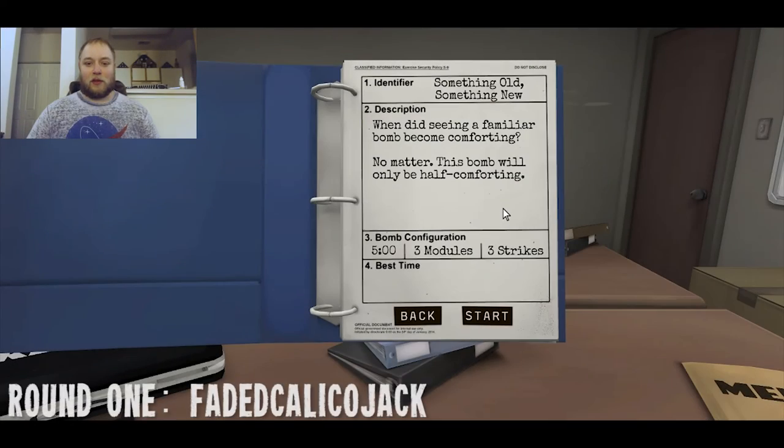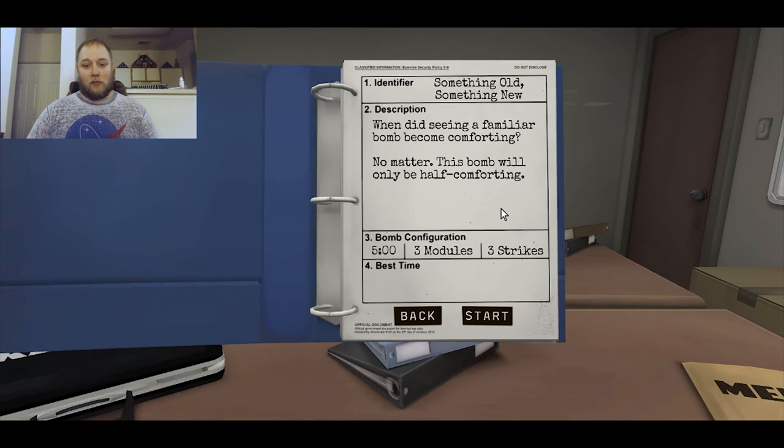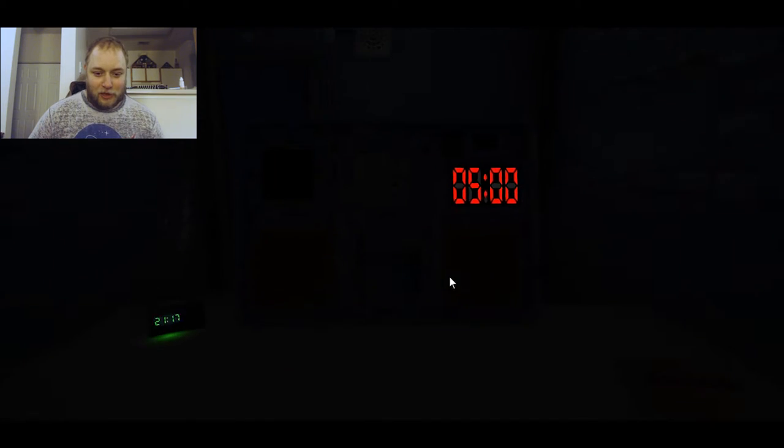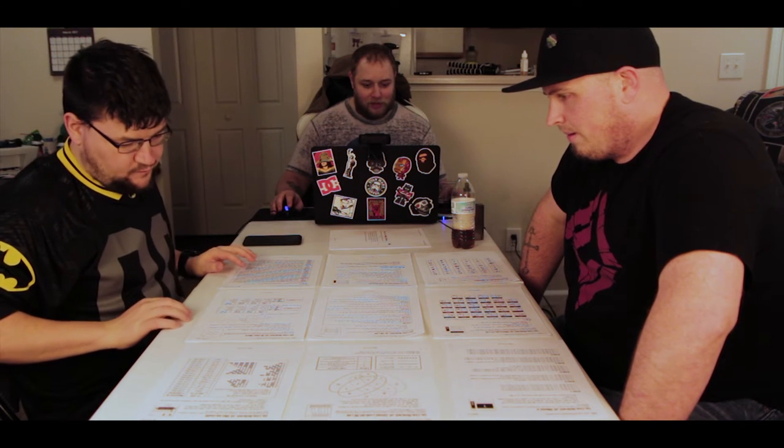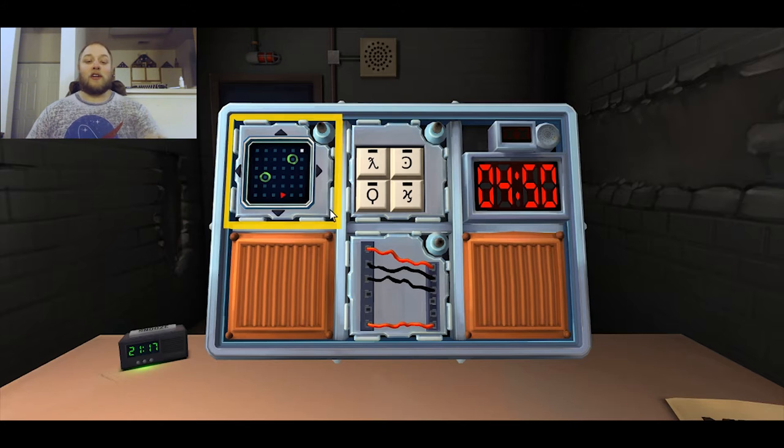When did seeing a familiar bomb become comforting? No matter — this bomb will only be half comforting. Five minutes, three modules, three strikes. It looks like a box. It's freaking dark. Okay, so the first module is like this spinning triangle thing with pegs everywhere. Four wires — two red, two black.